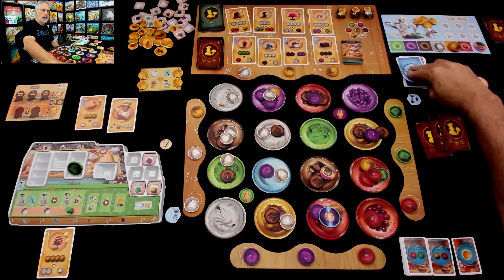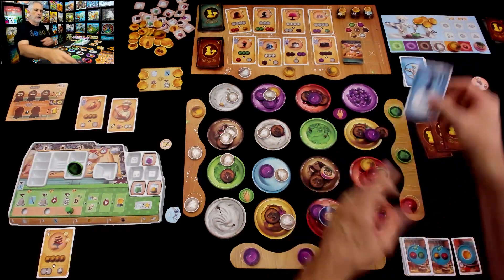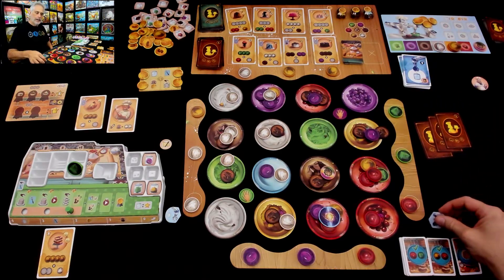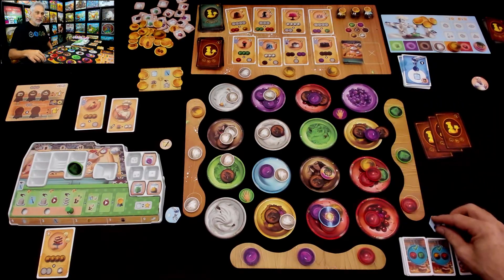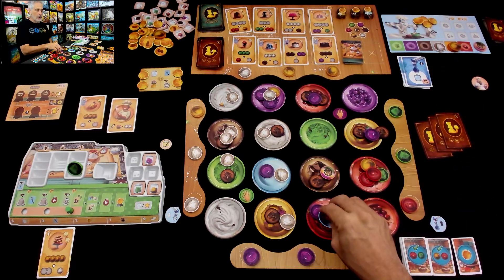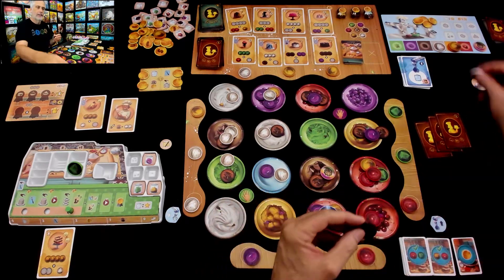Chef-a-tron says they want to move the left arm one space. Oh, phew — if it had moved two spaces it would have taken that. It only moved one. They're coming here and want the best thing they can get. This plate is off limits because of the force field, so they'll take this one instead.